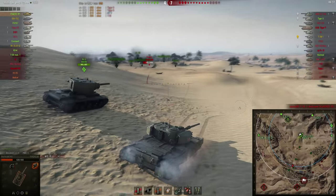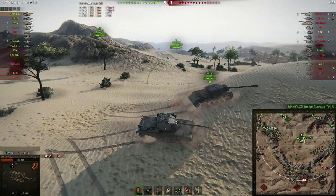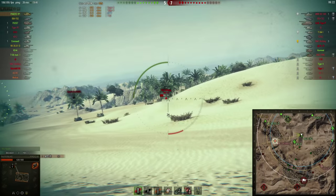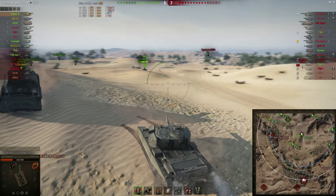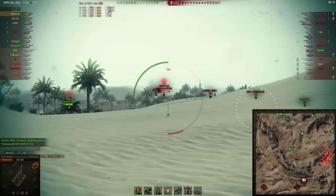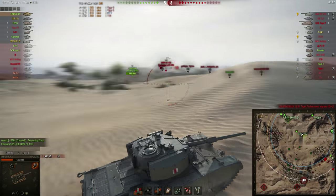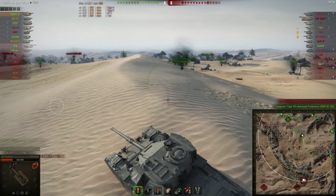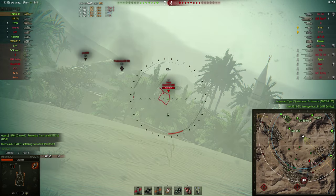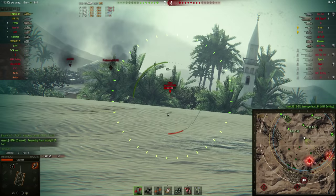We are three tanks behind but the situation isn't looking that bad. The Tiger 2 makes a big misplay — he was a good player but drove out in the open, enabling us to put side shots into him and take him down. I have a tiny shot on the AMX 5100 but miss. I decide to push to help on this flank since I'm one of the only tanks here. I manage to hit a shot on the T25 as it was pulling back.